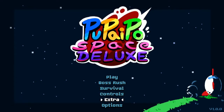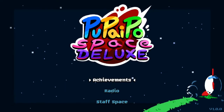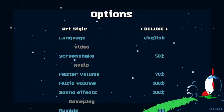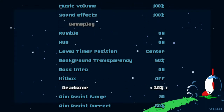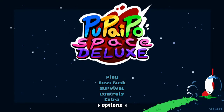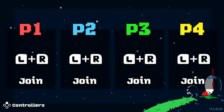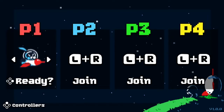We also have the ability to look at some extras — there are achievements as well as a nice radio to listen to the cute chiptunes, and credits. The options are actually relatively robust for a console release, including the ability to look at the hitbox and some aim assist, which I definitely appreciate. Once we select play, we're taken to our player select, and you can turn on up to four players, which I think is really great.